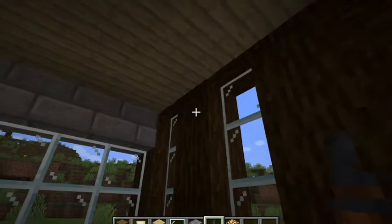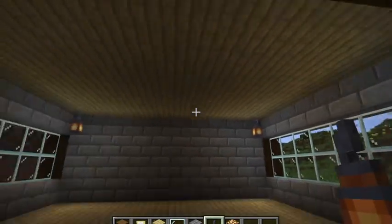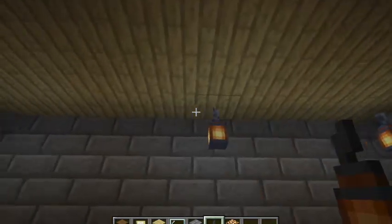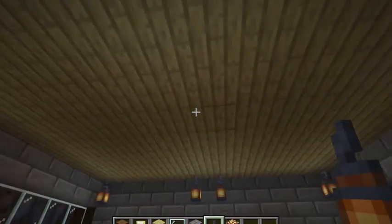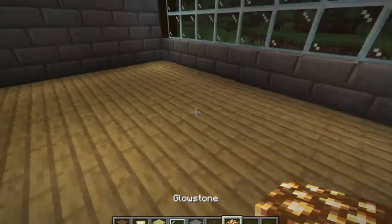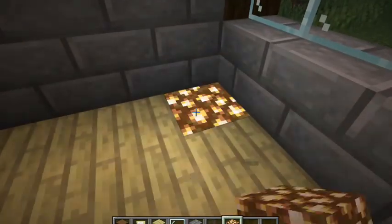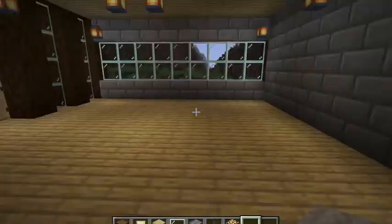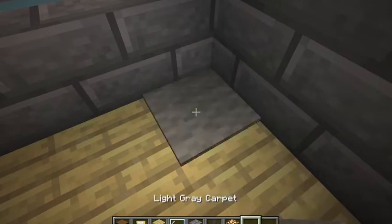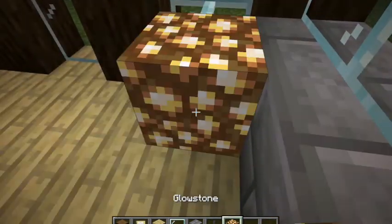I like to put the lanterns here on the edges. But even though you put them on the edges, the middle is a little bit dark, so I put two here and two here. It has a little bit more light but it's still missing some, so I put four here. You could also place glowstone here — any light works even with the carpet on top. Look, it's a little bit more light.